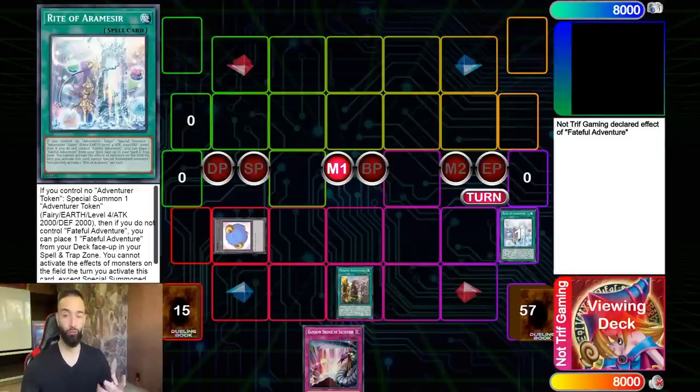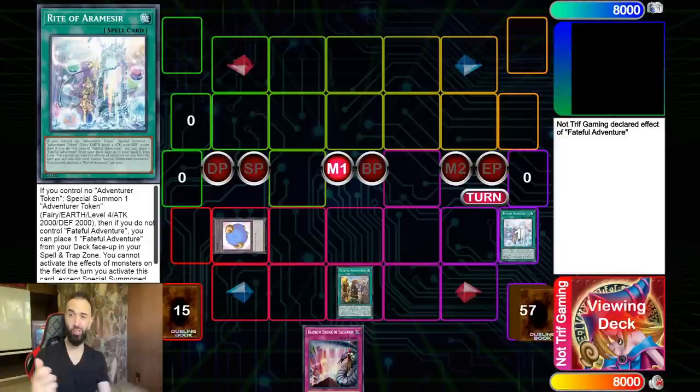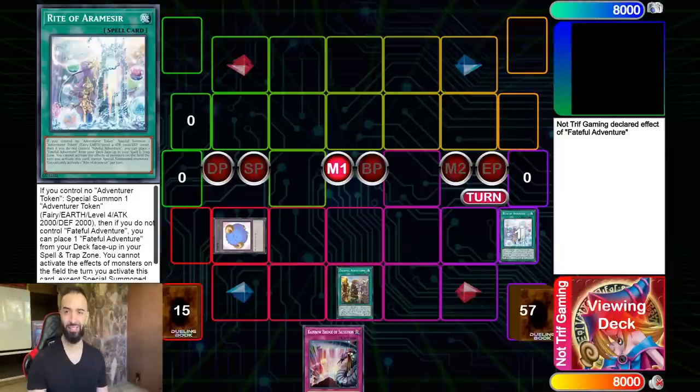What makes Draco Slayer so powerful, in my opinion, is the fact that Majesty Maiden can search any single field spell in the game. If you're going second, you search Mystic Mine, utilize all five of your cards to stop your opponent's interruptions, and the sixth card gets Majesty Maiden on the field. You search Mystic Mine, put all your stuff into a link monster, attack crash, activate Mystic Mine, pass, wait six turns to get a whole new hand, and you wreck your opponent.